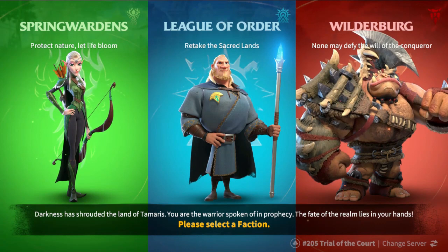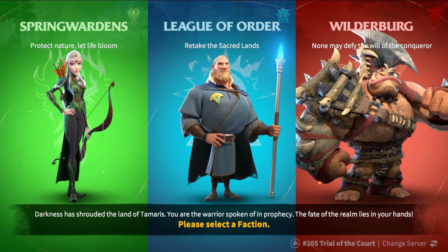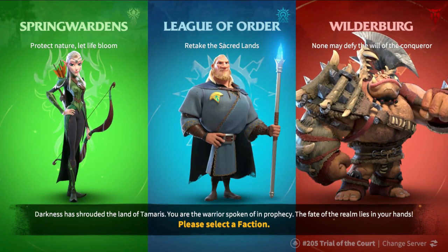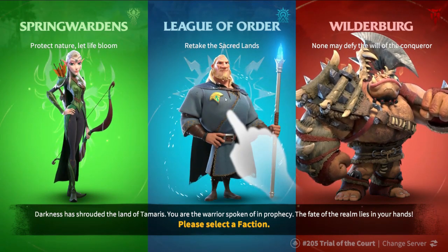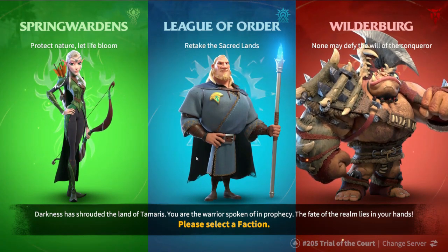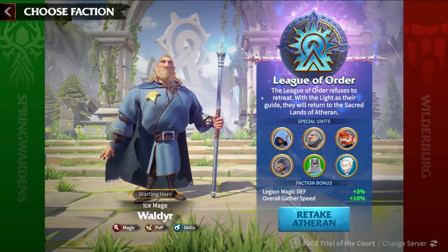Starting faction: the very beginning, and the only thing you need to know about your starting faction is that it will give you more tokens of a hero so you can advance their skills more. You'll have a quest series that is going to give you those tokens. I would recommend you pick the League of Order because Waldeer is by far the best hero of your starting factions. Waldeer is a player versus player hero, and he's a mage — exactly what I would recommend.